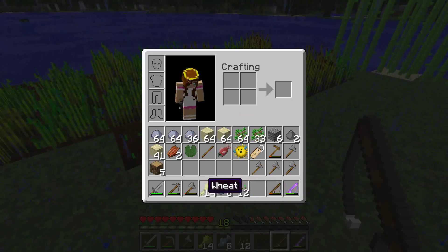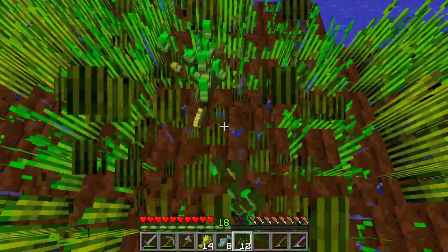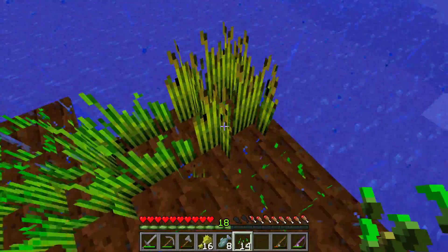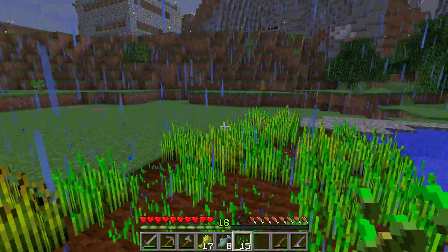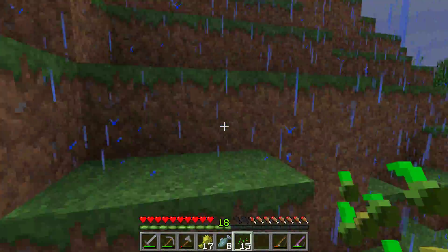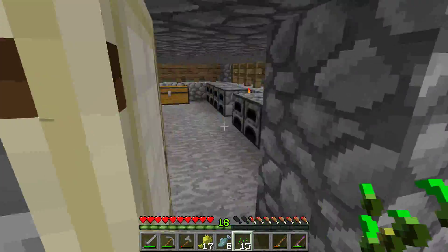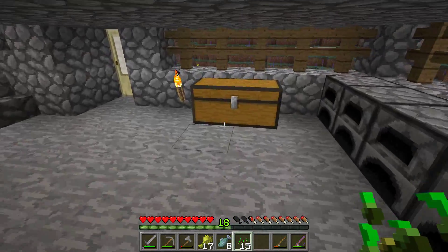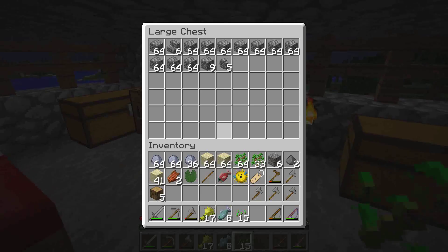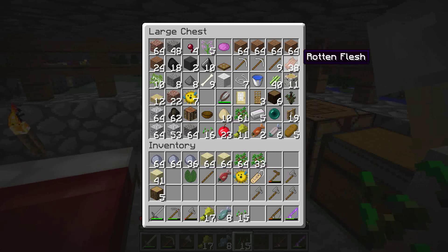I can see the house! Apparently it was the mountain behind us, not the one right next to us. I had to drop down into the river to cross it. More gunpowder — now we have 40 rotten flesh, which I can take and go trade at the village.